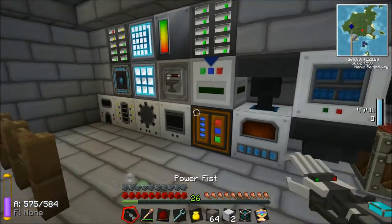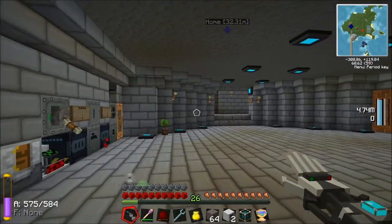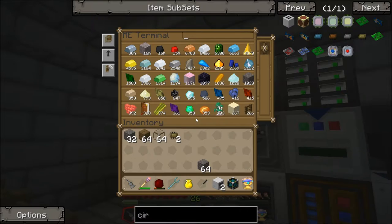Okay guys, we'll be back once I've got these circuits and we're ready to start building the multi-farm. Me and Joe have decided we're going to make one farm which is half crop and half vegetable, and then we're going to make another farm which is for rubber, because we're going to need a lot of rubber.